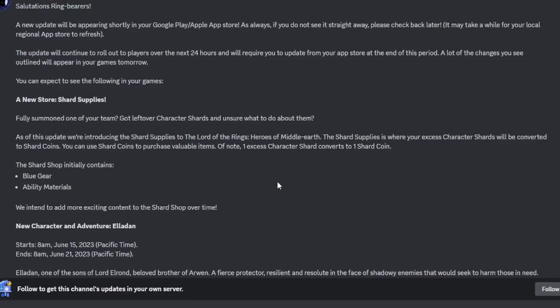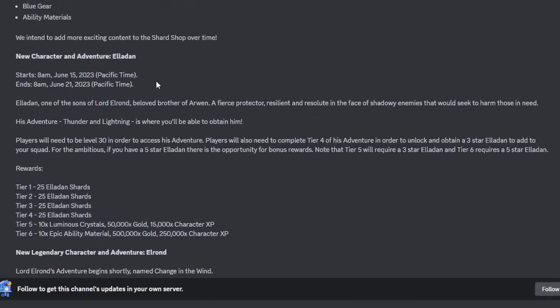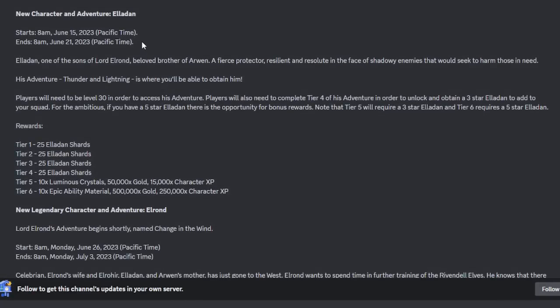Hopefully that means items in the store won't be that expensive. Moving on to Eloden — we do finally have specifics. June 15th at 8 AM Pacific is when the event starts; it ends June 21st at 8 AM, giving you six days. If you complete through the fourth tier you get a three-star unlock of Eloden. Beyond that, gear up Eloden to five stars for tier six, which rewards 500,000 gold, 250,000 character XP, and 10 green epic ability material bottles. Tier five with a three-star Eloden gives 10 luminous crystals, 50k gold, and 15k character XP.